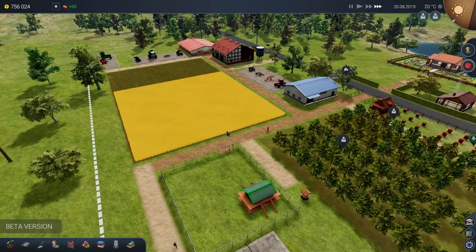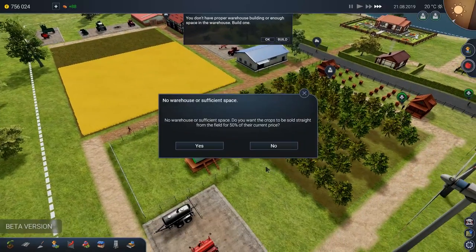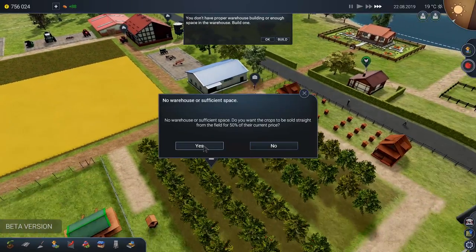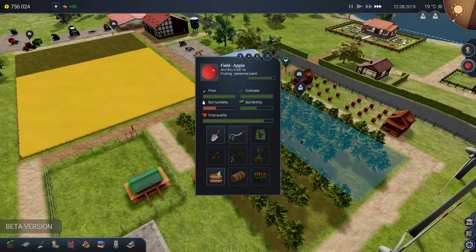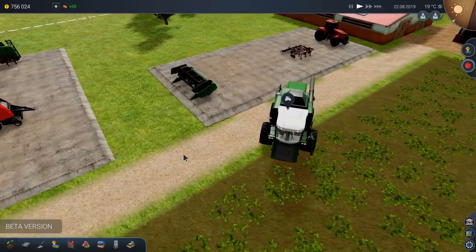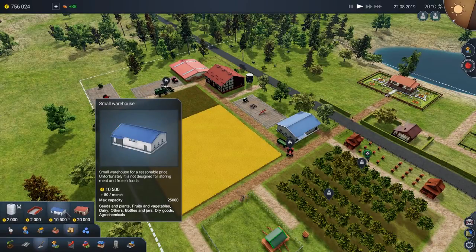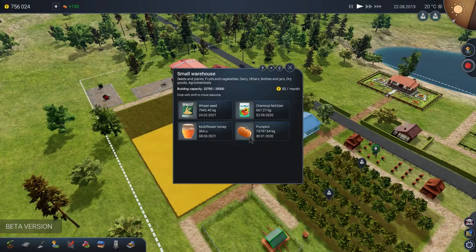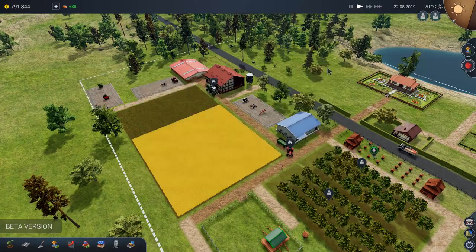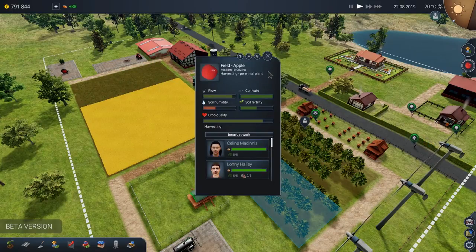They're getting to work — they're here to harvest now. We're running out of space for 50% of their current price. It's a weird thing in this game — sometimes they don't let you do that without being completed. Here comes the harvester. It doesn't have a head on there. Let's sell our pumpkins. Pumpkin prices are really good. Big money from that. Let's start harvesting our apples now.